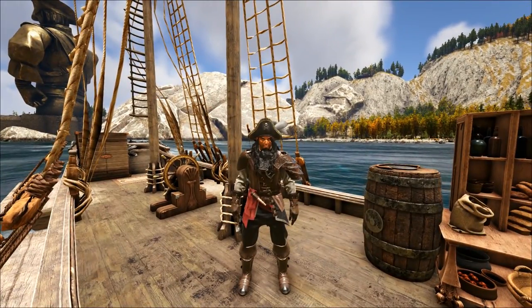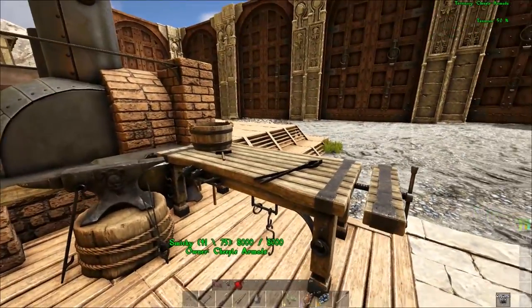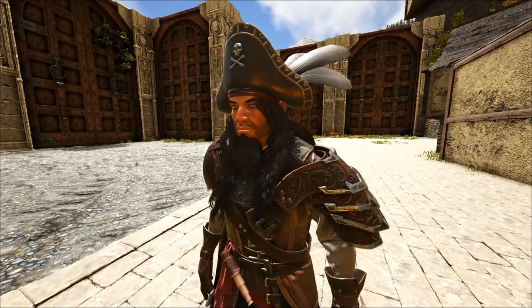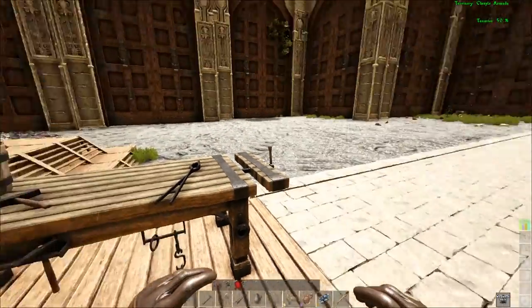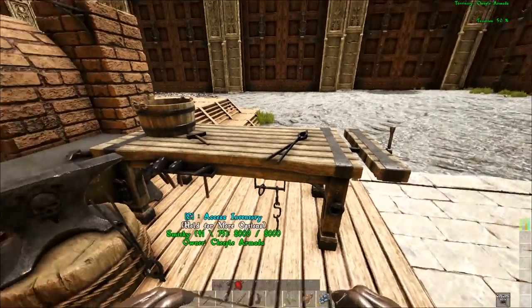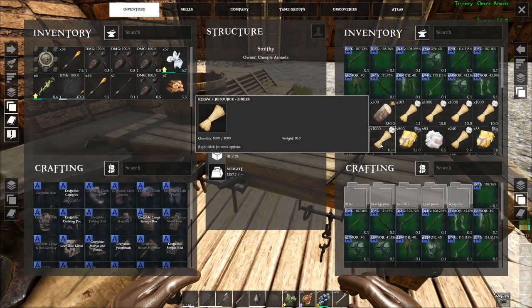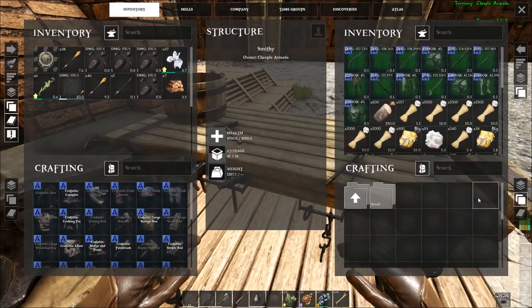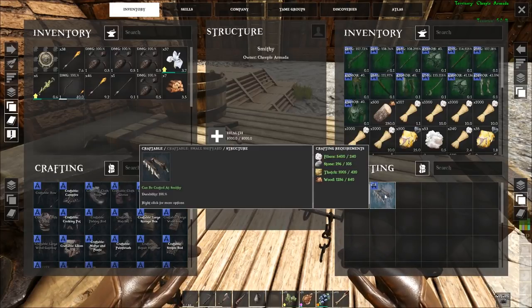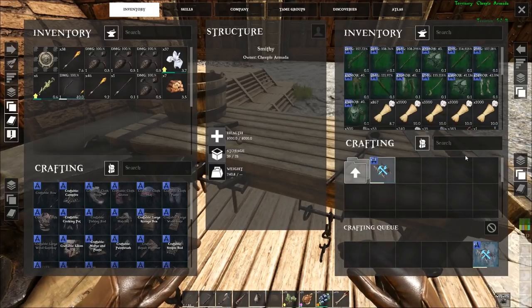Alright, we're back. The first step to building your own sloop — you have to start at the smithy. I'm going to leave it to your own devices to figure out how to make a smithy; it's not very hard, you just have to unlock the skill and then build it. You go into the smithy, go into structures, go into Shipyard Small, and we're going to craft the small shipyard to get things going.